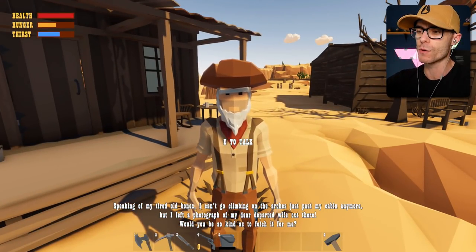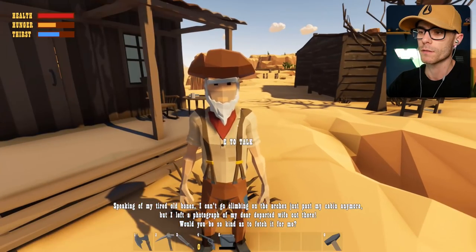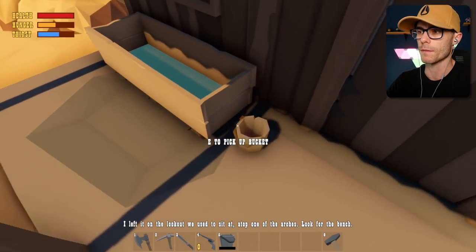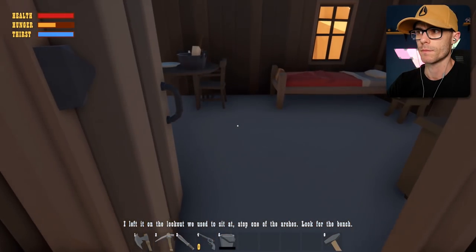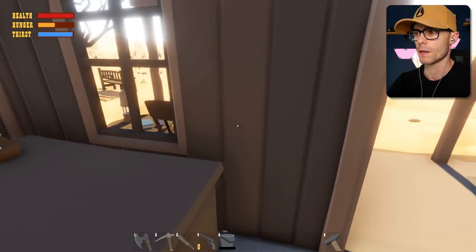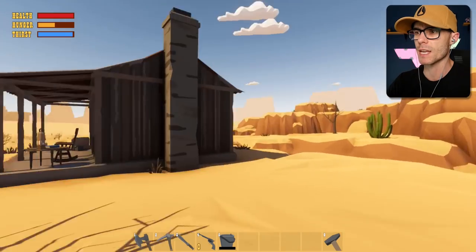'I can't go climbing on these arches just past my cabin anymore, but I left a photograph of my dear departed wife out there. Would you be so kind to go fetch it for me? I left it on the lookout we used to sit at - look for the bench.' Alright dude, I'll help you out. Guy's got water - I'm gonna drink some of his water. This guy's got some cool stuff to steal. I'll go find your photo - I did actually see it on my way in. There's the bench all the way over there.